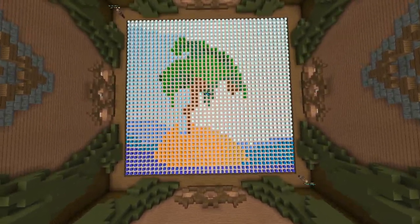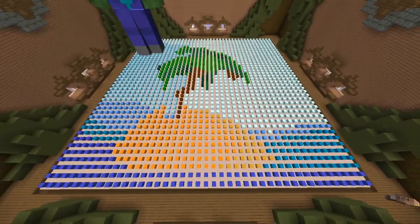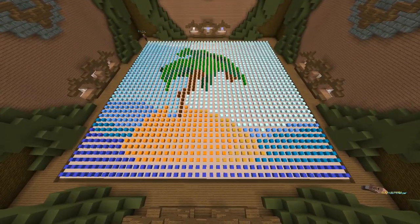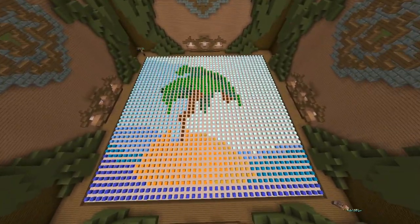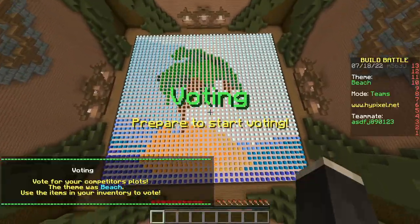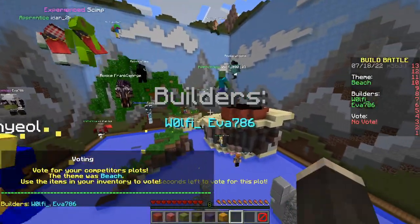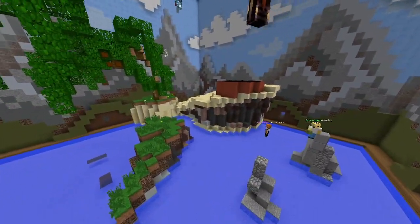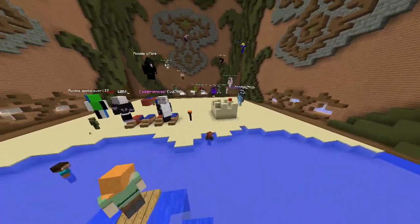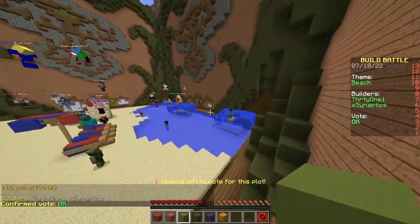That's our build — you really have to fly up to be able to see it. When you're close to the ground it just looks like a bunch of nothing, but the heads spiced it up. It's like an Instagram filter. Let's start voting! Can we win? I doubt it. First build — oh that's pretty good, epic!